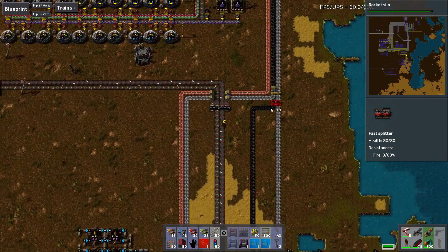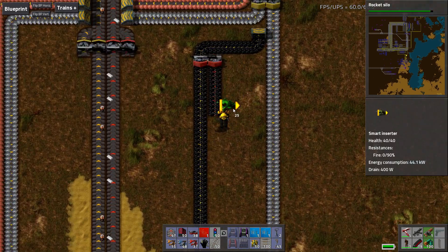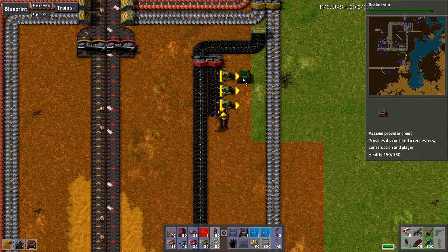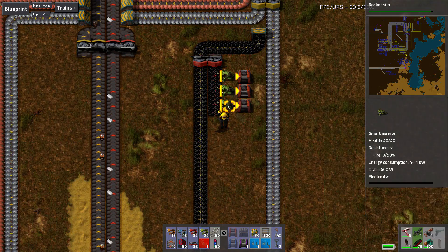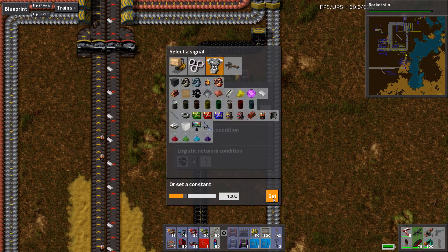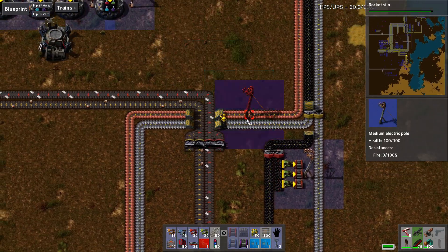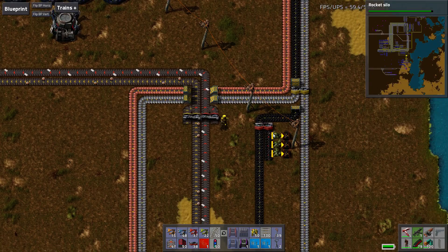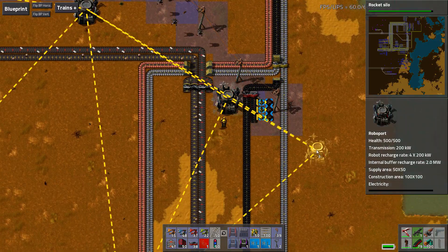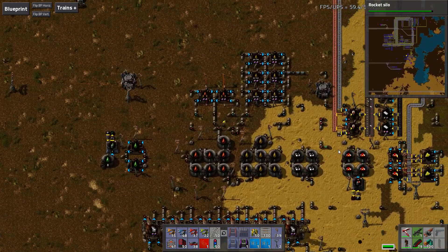That should be pretty easy though. I'll just come up here and take a cut off the coal line. Three chests maybe - keep a thousand coal in the logistics network at any one time. Give it some power and make sure there's roboport coverage over here. Barely in roboport range, so I'll go ahead and add just a roboport in here just because I can. So those will go off to refuel the trains.